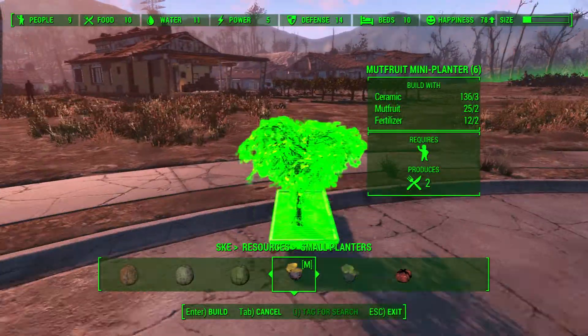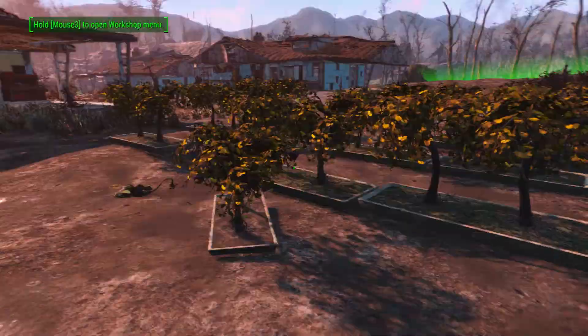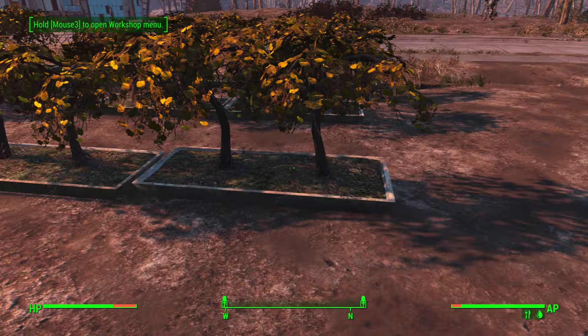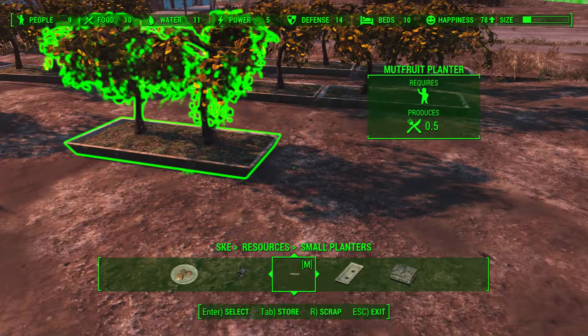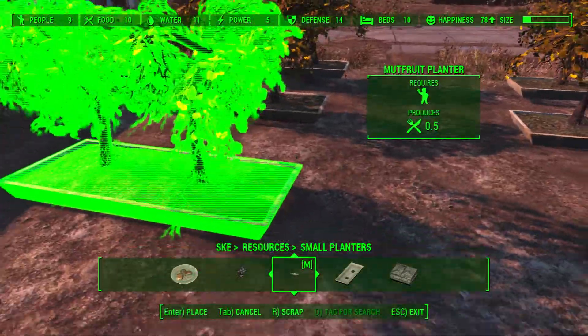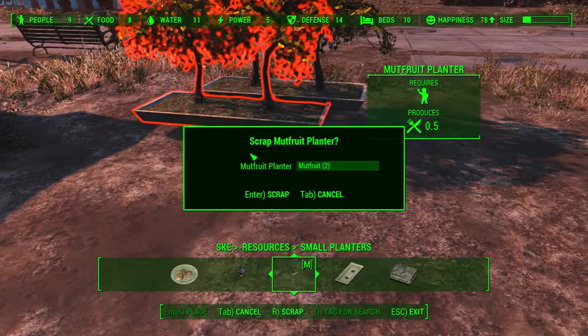So we've got 12 fertilizer, 25 mute fruits. We're also going to store all of those other plants. I want as few of these being used as possible.